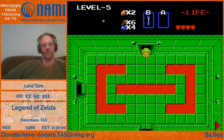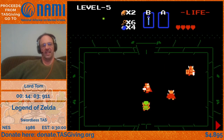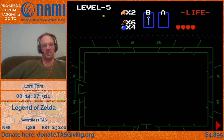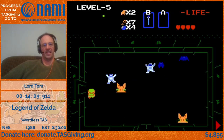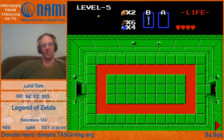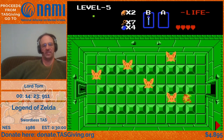Clearing these rooms is very different with the wand versus with bombs. Even if you have the sword, you'd still mainly use bombs to get through them because mummy creatures have quite a lot of hit points. This room is the most dramatically difficult to clear with bombs because of how spread out the enemies are.